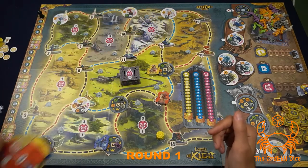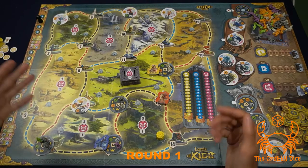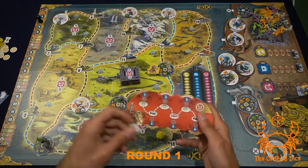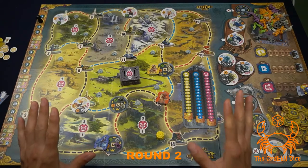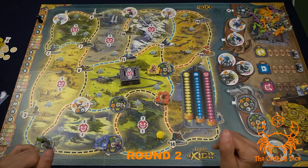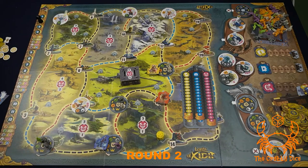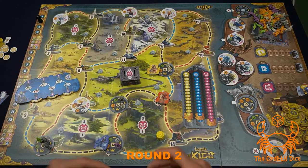We each get our boards back and move to round two. First player marker passes to blue. One rule I forgot: whenever somebody defeats a threat, they get to move up one of the markers on the dummy player's board — very important, otherwise he'll never gain stats and it'll be too easy to beat him. Yellow defeated one, so he'll raise the towers marker.